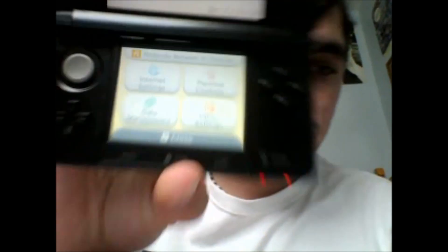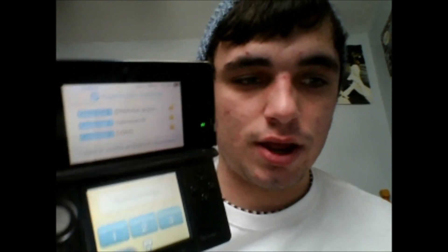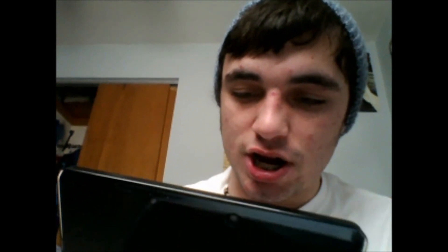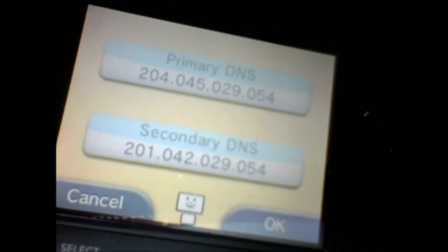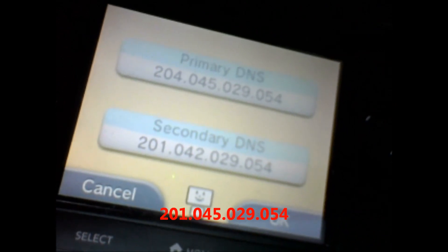Get your 3DS or 3DS XL out. Go to your Settings app and click 'Internet Settings,' then go to 'Connection Settings' and click whatever connection you're using — make sure the laptop and 3DS are both on the same network. Press 'Change Settings' and go over to DNS. Click DNS, then for 'Auto Obtain' click 'No,' and type in the provided DNS code for both primary and secondary DNS. You can pause the screen to make sure you type it in correctly, and I will also put it somewhere in this video.